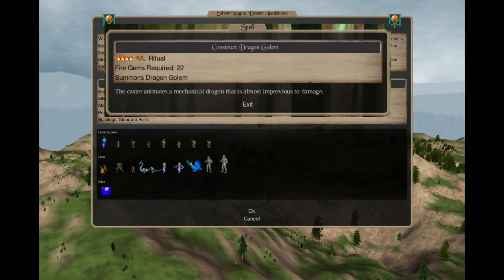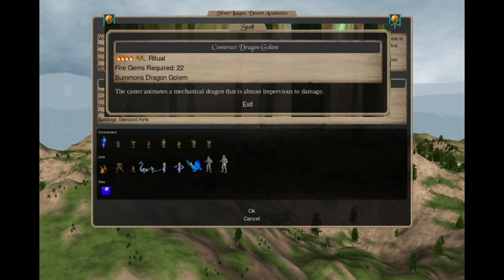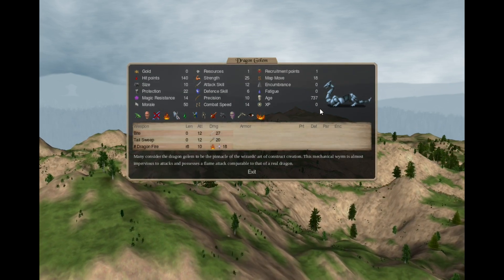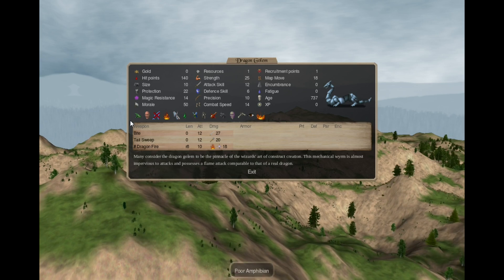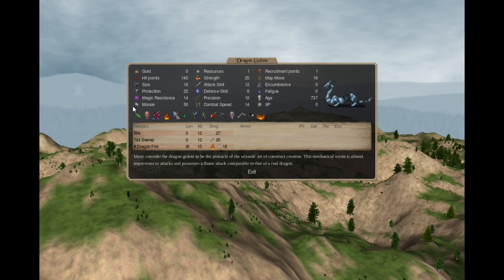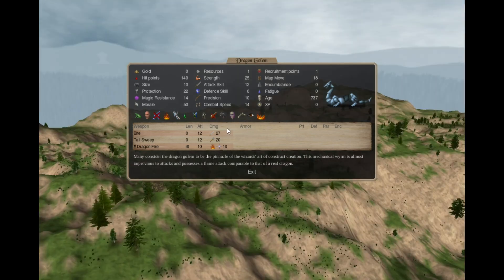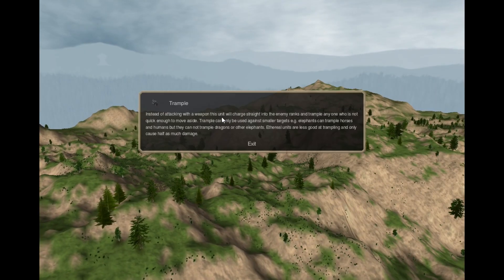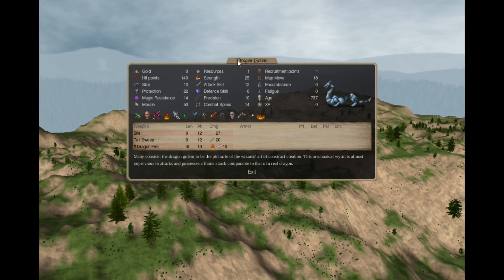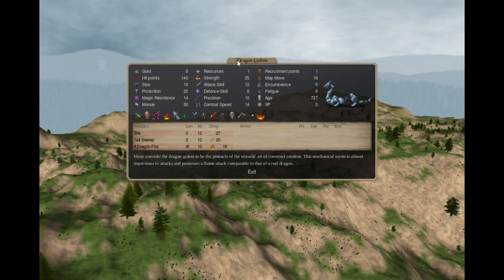In Construction 8 you can cast Construct Dragon Golem — a Fire 4 Earth 2 spell. For 22 gems you summon 1 Dragon Golem, a unit from Heroes of Might and Magic 4. It has all the stats of the Iron Dragon but cannot fly. The Iron Dragon is a Construction 8 spell, so you get this one a level earlier.